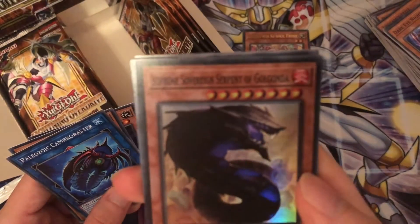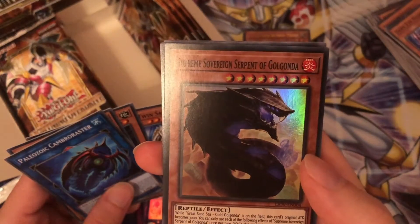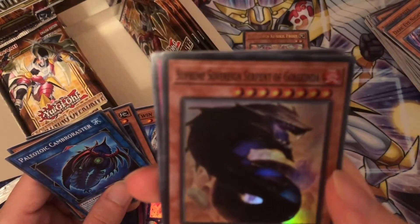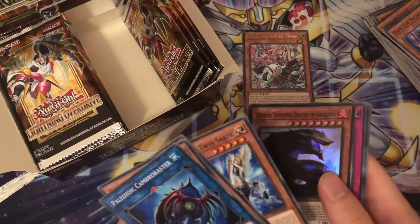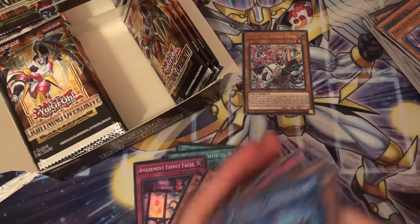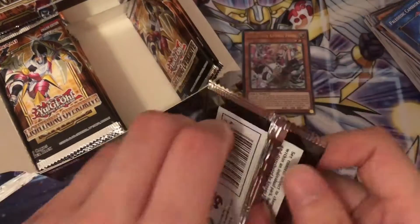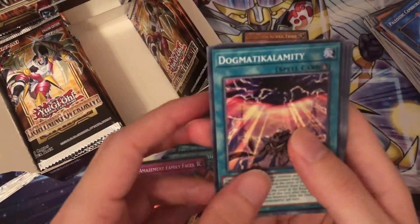Oh, I haven't got this one yet. So that's Supreme Sovereign Serpent of Foci — Great Sandsea Gold Gonda. I have no idea what archetype that is, but apparently it works for something.